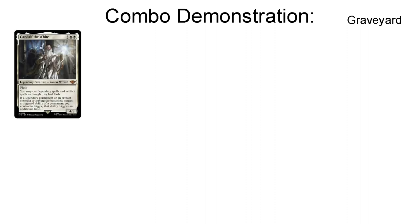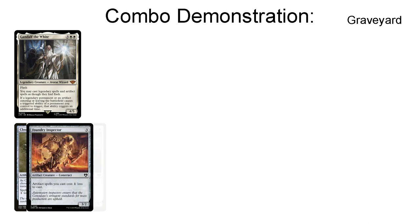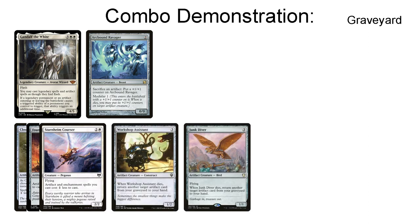Because I got feedback that the combo demonstration was not too clear in the previous video, I would like to demonstrate the combo in a more clear way this time. Let's start with having Gandalf on the board. We add up to three discounters of artifacts — in this case, let's say we have a Cloud Key, a Foundry Inspector, and a Starnheim Courser on the battlefield. Next up, we need a consistent artifact sacrifice outlet — in this case, let's say we use an Arcbound Ravager. Lastly, we need two artifacts to graveyard-recur themselves — in this case, a Workshop Assistant and a Junk Diver.